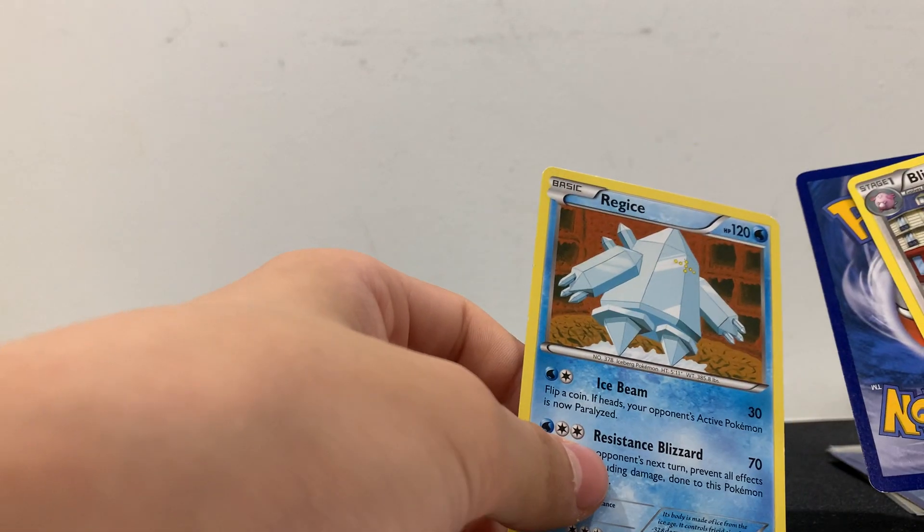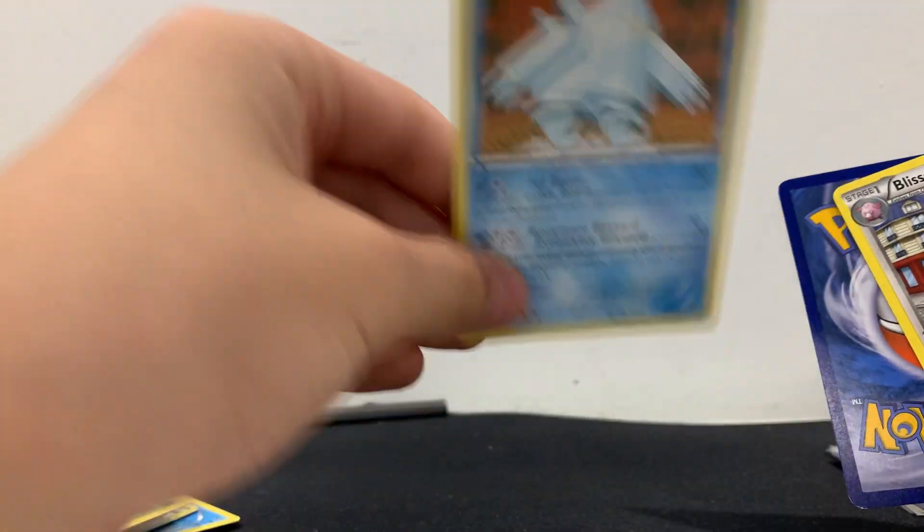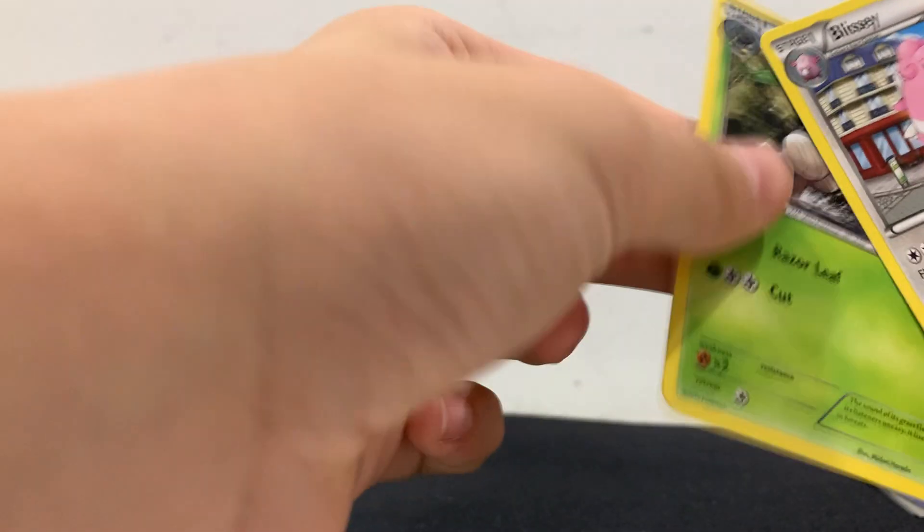We got a Lampent — this is Litwick. That's nice. Professor. We have Rejoice — I've never heard of this Pokémon. Then we have a Nuzleaf and then we have a Blissey. Blisseys are okay. Togepi — no clue, whatever.